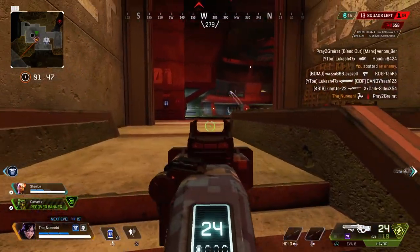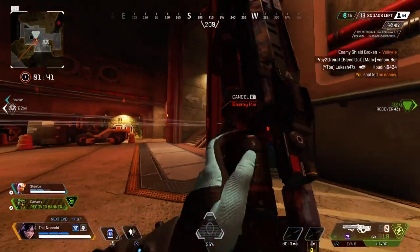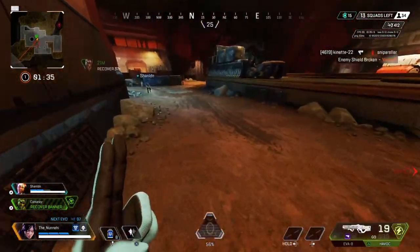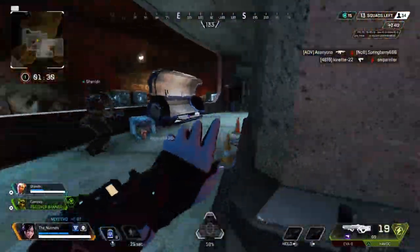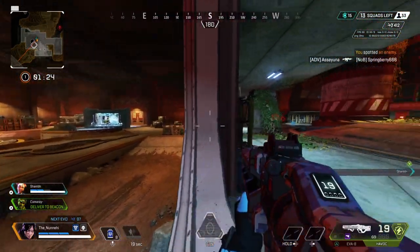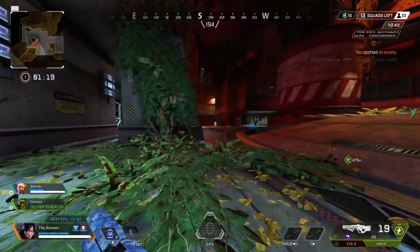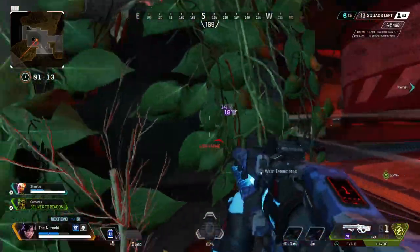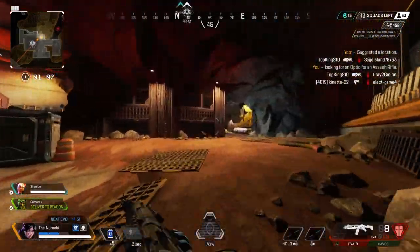Enemy down. Hostile. Reloading. Grenade. Don't worry, I've got a squad made spam. Contact with target. Danger — move! Listen up, I'm getting shot at. I need optics for an assault rifle. We should go here.